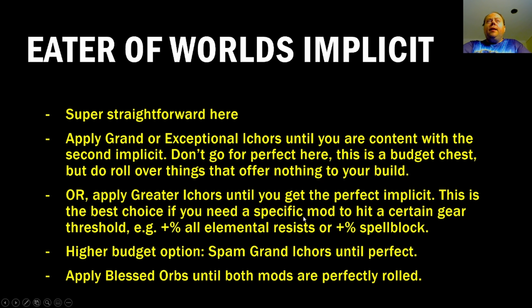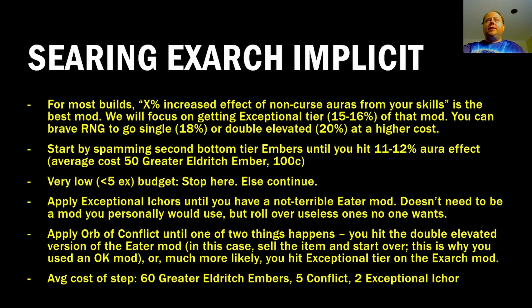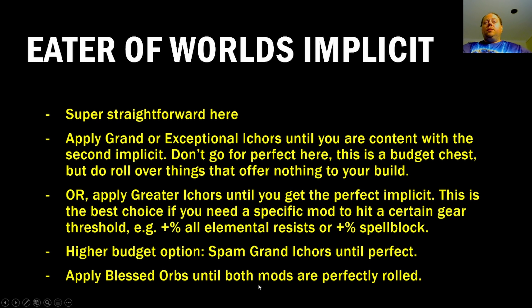For the Eater of Worlds implicit, this is a straightforward approach. Apply grand or exceptional Icos until you are content with the second implicit — you're not going for anything extraordinary here, just something good enough that makes your build better. This is a budget chest, not a premium super endgame chest, but do reroll over things that offer absolutely nothing to your build. Alternatively, you can apply greater Icos until you get the perfect implicit — useful if you need a few more points of Spell Block or Elemental Resistances. A higher budget option is to spam grand Icos until you hit the perfect one; most options are about 1 in 50 to hit, costing typically 2-3 Exalts, though you could need 5-6 if unlucky. Once you have two implicits you're happy with — the aura effect mod and the Eater of Worlds mod — apply Blessed Orbs until both mods are perfectly rolled, and that's it.